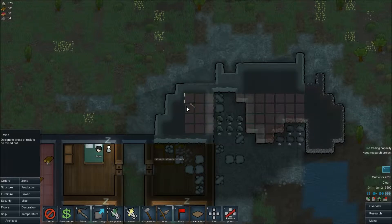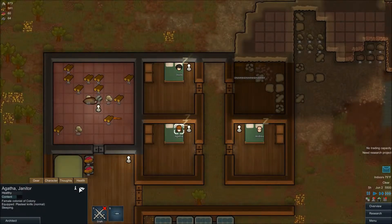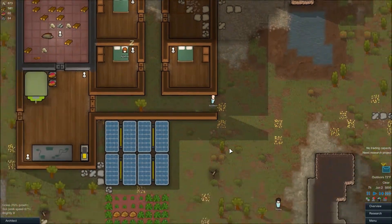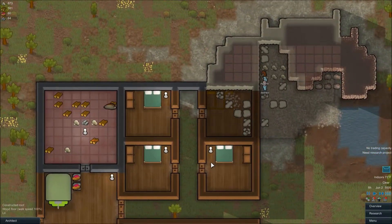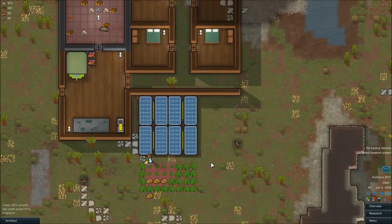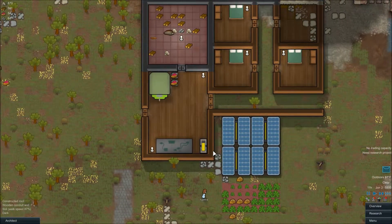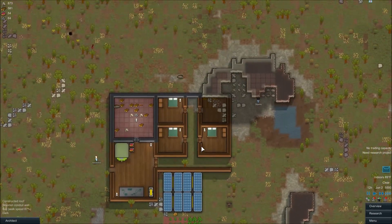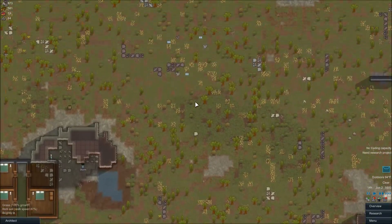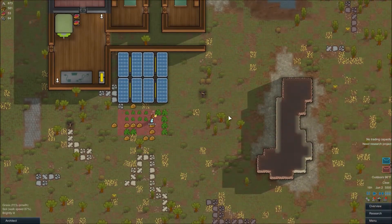I need to dig that way a little bit, too. I wonder what their thoughts are — they are pretty happy right now. You guys dig, please. Oh, there's a steam geyser right there, which is very close to the base. This area here will be a courtyard.